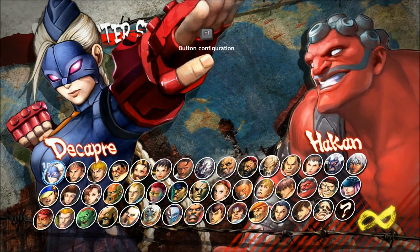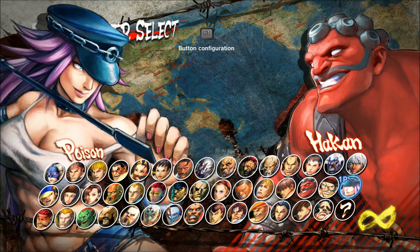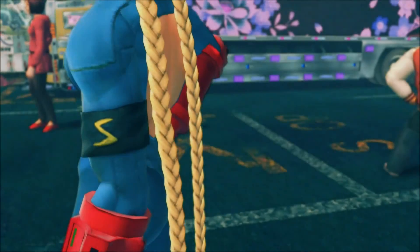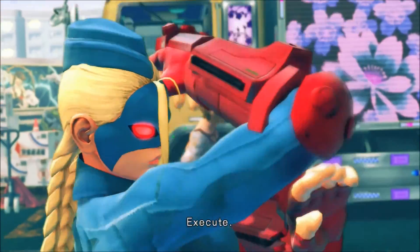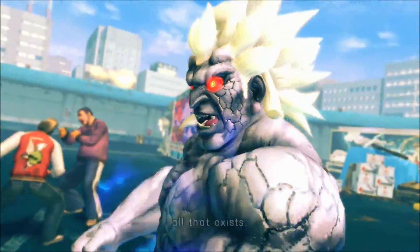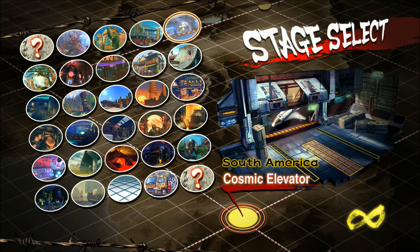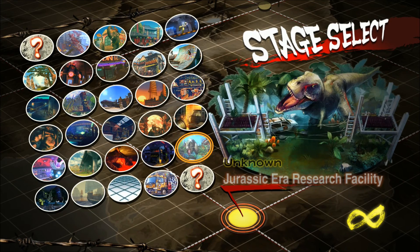Ultra Street Fighter IV adds a few choice characters from the older games, such as Hugo, Elena, Rolento and Poison, who also appeared in the crossover Street Fighter X Tekken game, and then there's newcomer Decapre. All previously released DLC costumes from Super Street Fighter IV Arcade Edition are included if the game is purchased as a standalone game, and not if simply upgrading via the digital upgrade option, where costumes can be purchased separately. There are six new stages and some added new moves unique to this version, such as delayed stand-up and extra EX and focus attacks.